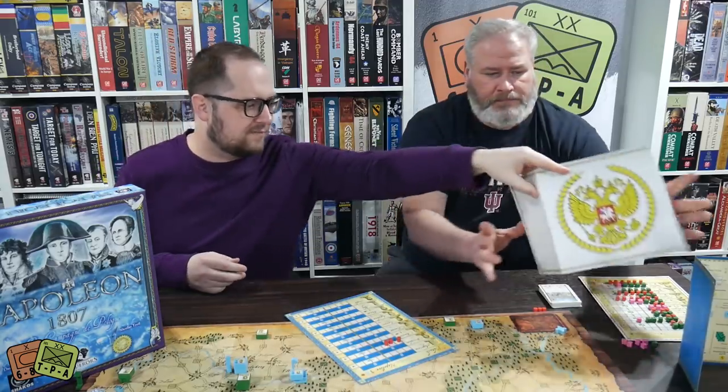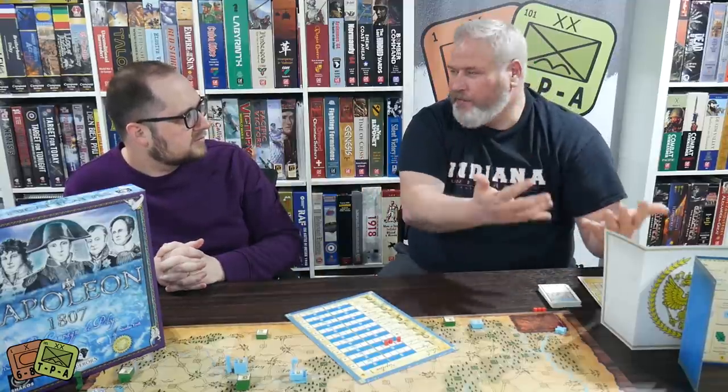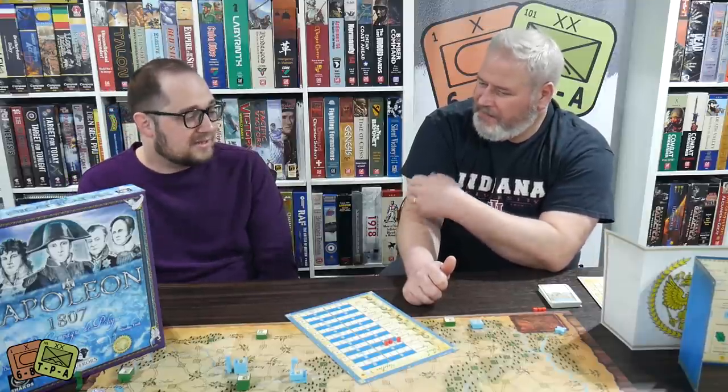For a French-published game originally in French, these were probably the best, clearest, most easily understood translated rules we've ever seen in this type of game. A lot of it is due to symbology — the game uses symbols extensively, which keeps it accessible and less language-dependent. There were no questions from the rulebook at all. The only issues were in a shortened version of a rule on a reference card, but the regular rulebook was extremely clear and precise. The translation is excellent and doesn't read like a translation.